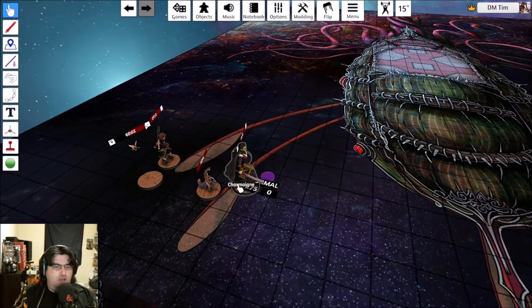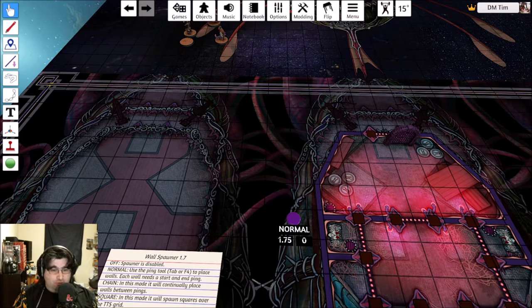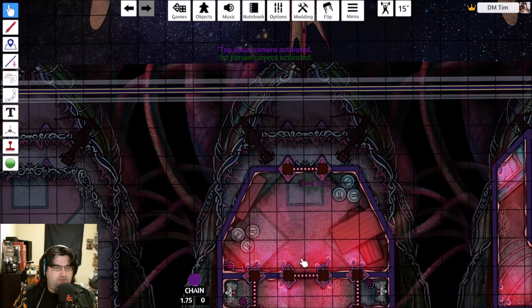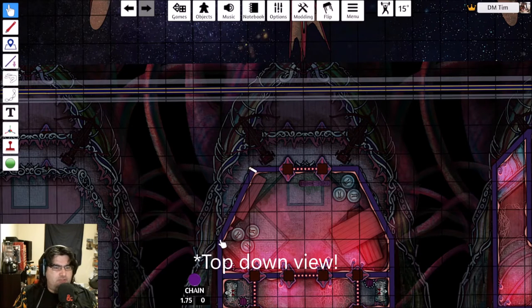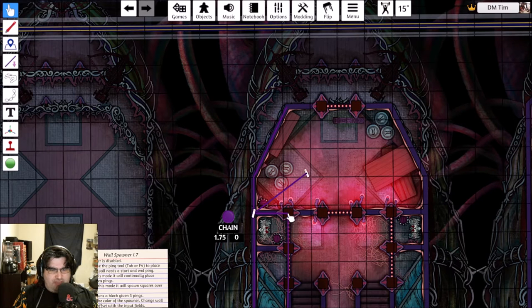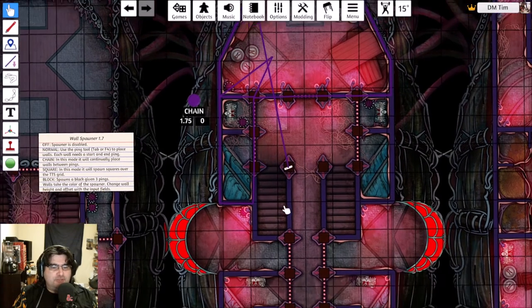Move the spawner onto the level you want to spawn walls on, set it to chain mode, then switch to first person view. Click on a point and then click on the next point to draw the walls. When you get to doorways don't worry - you can fix that up afterwards. If you don't want to double up on lines, draw an angled line, go back to the point, and come back across. It can be a little bit tedious but it becomes second nature once you get the hang of it.